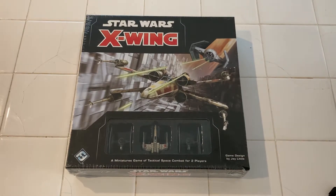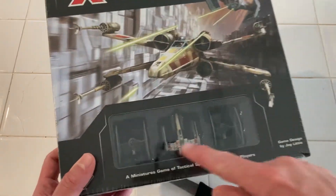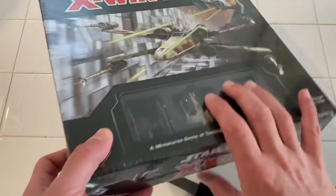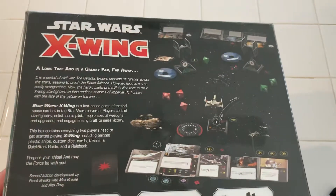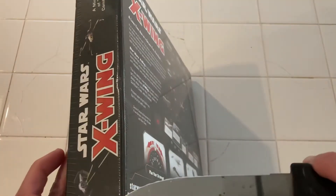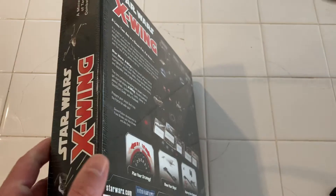Welcome back to Nerd Cheek. We're doing a box opening for this Star Wars X-Wing game. It's got the miniatures in here — the TIE Fighters and the X-Wing Fighter. Those are so cool just alone. You can get add-ons. This thing has been big for a while. I just got this because my kiddo got it for my birthday. So we're going to open this bad boy up and check it out, and try not to hurt ourselves or hurt the box itself.